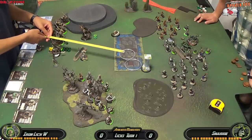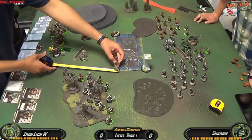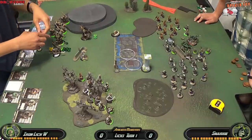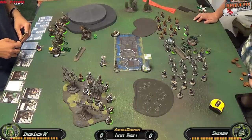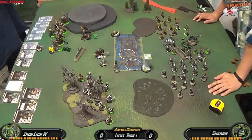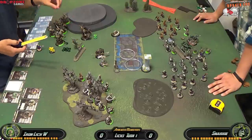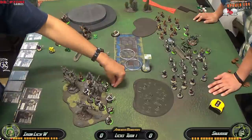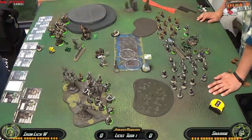I'm measuring out — if I run Vociferin up I can arc a Hex Blast and kill a few Bloodwitches since they're clustered together, so I run Vociferin up there. Canker Worm advances in case my opponent puts clouds in front of the objective, so he can take the point of damage and kill it. The Bokur runs up — he's a bit expendable this game since my opponent doesn't have much shooting. Then I advance Asphyxious, casting Ashen Veil through Vociferin onto the Raiders — not really for concealment, but for the minus 2 to enemy attack rolls of living models later.